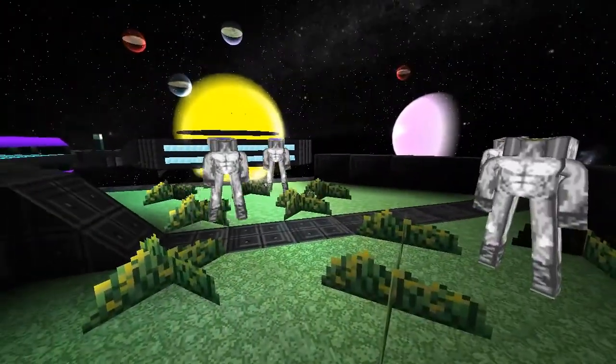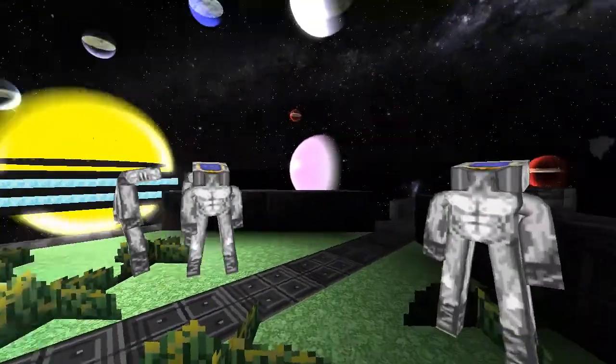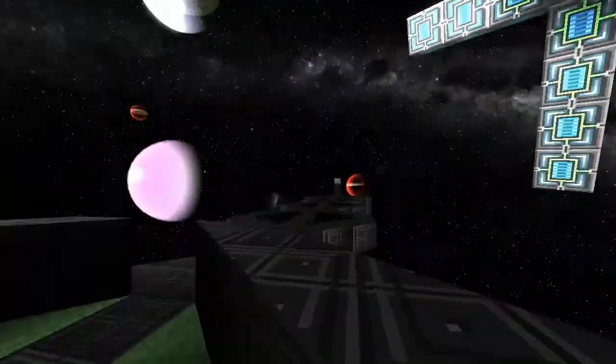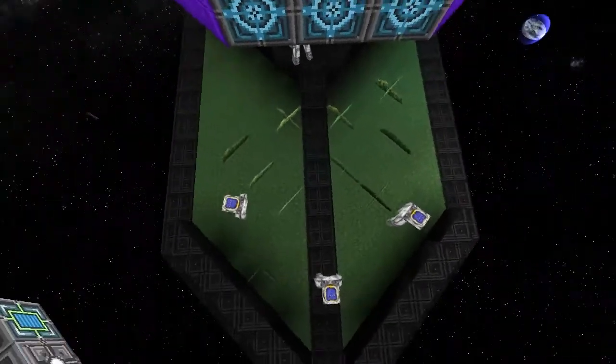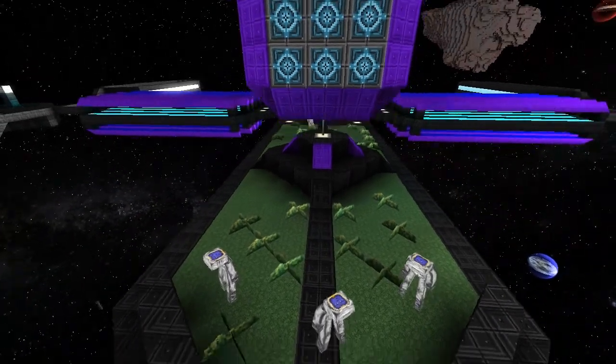Do you want to tell me all about this epic station that took you like 30 minutes to build? We just kind of picked purple and black and went with it. Everybody sort of took little bits and pieces — I did those little radiator fins right there.